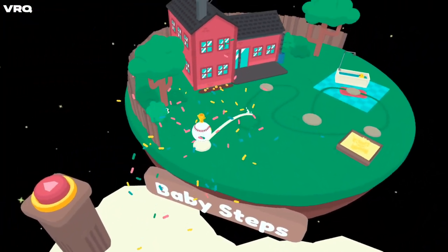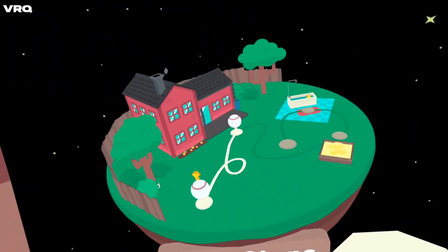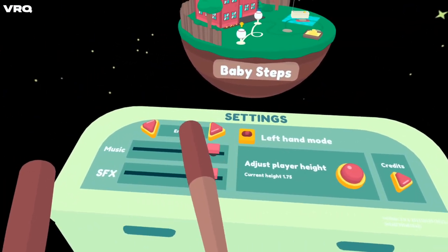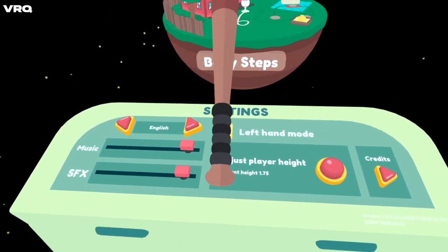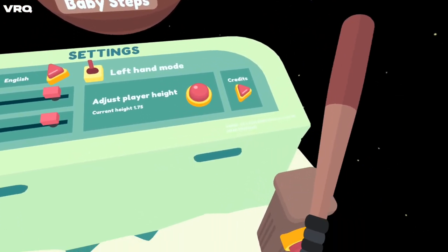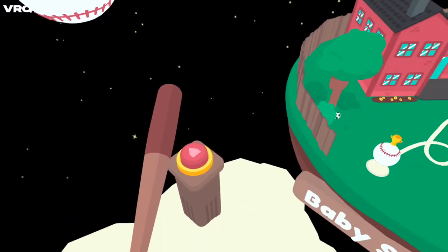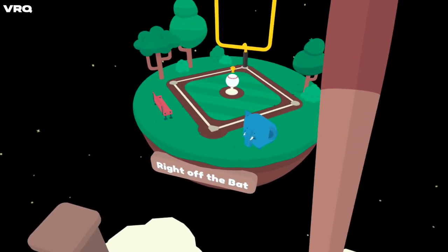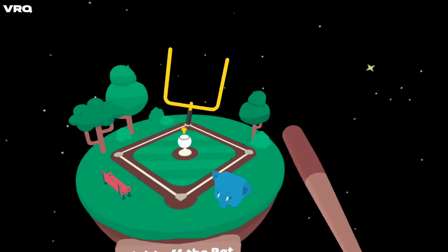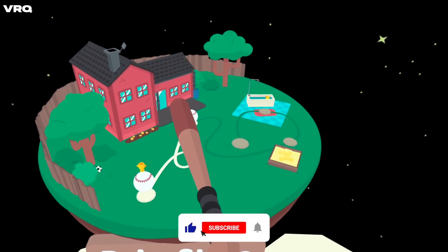Now we get to see what the world looks like — kind of like Mario, different little worlds. On the bottom there's a settings wheel: you click that for sound settings, English, and there's a left-handed mode which works for me because I'm actually left-handed. There's also height and credits. Hitting the button to the left takes me back to the previous world — bingo bango bongo.